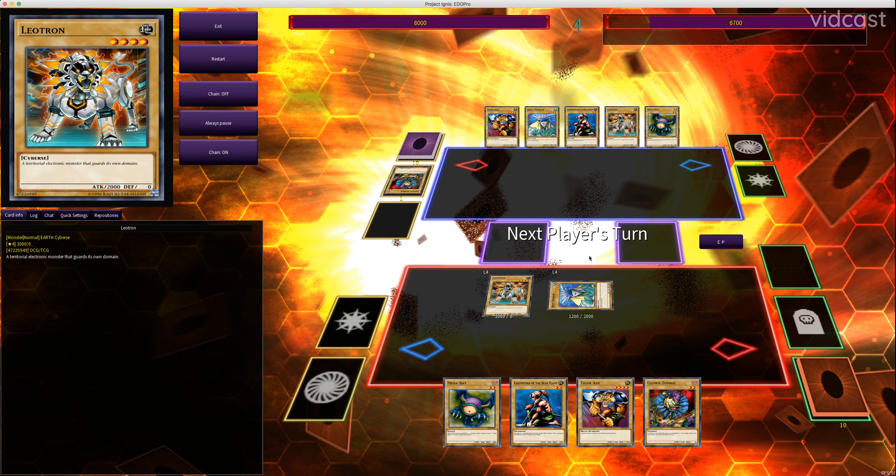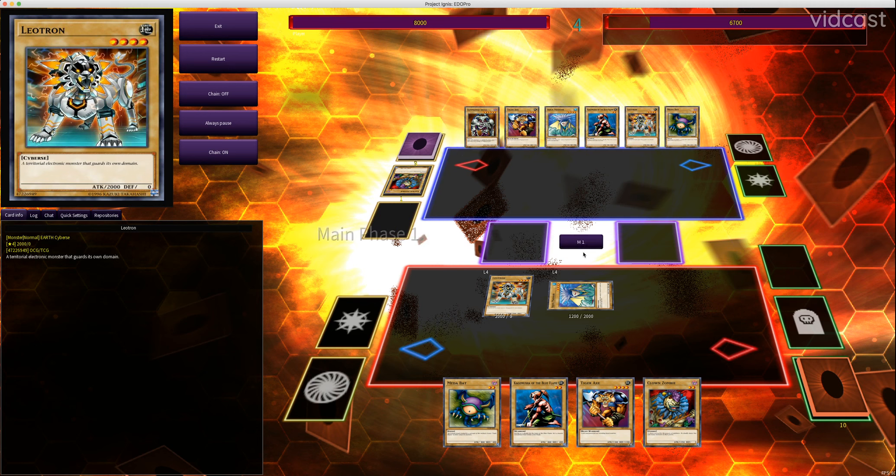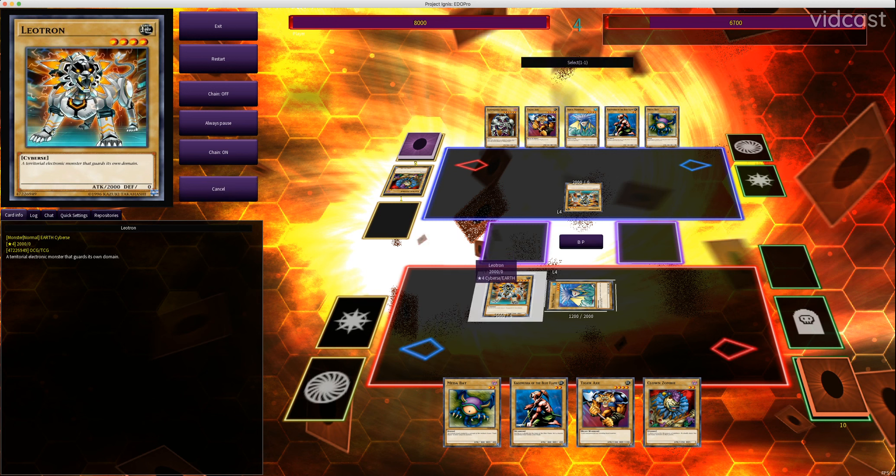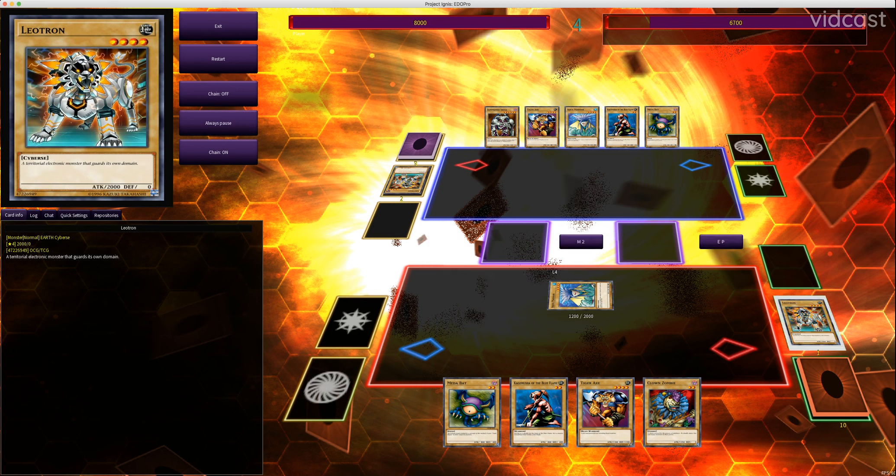Now he's going to summon Leotron in attack mode. When two monsters have matching attack — unless their attack is zero; if two zero-attack monsters collide, nothing happens — but anything more than zero, if they have the same attack points, both of them are destroyed and neither player takes damage because there's no difference. That's called crashing. You see both monsters went to our graves.